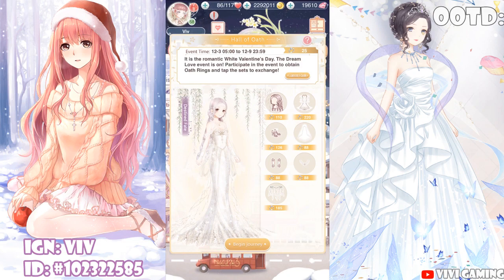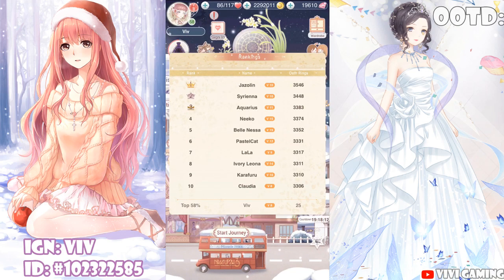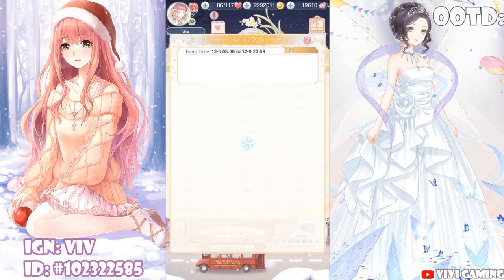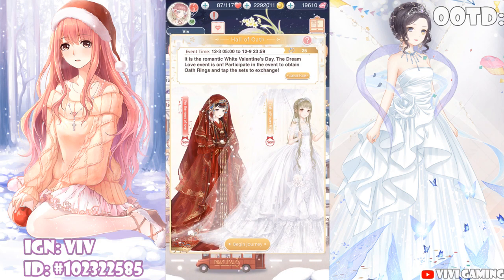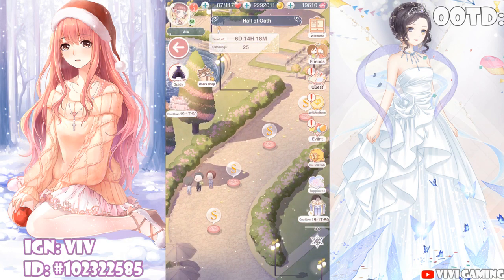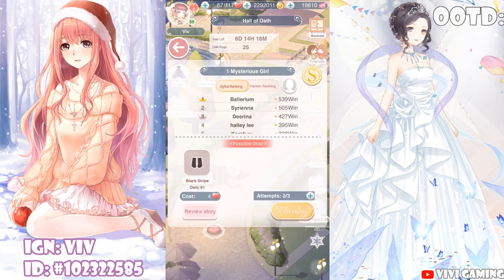It might be different for everyone, but I personally already have a ton of hair, shoes, and dresses, so I want to make up for items I have little of first. There are five stages each, and you get three attempts per stage. More attempts can be purchased at 10 diamonds per play. You get five Oath Rings for winning and three for losing. If you're free to play, that's 75 Oath Rings per day if you win all stages. There are seven days to this event, so if you win everything every day, you'll end up with 525 Oath Rings, which unfortunately isn't enough to get any set. So if you're aiming for a particular set, you will have to spend.